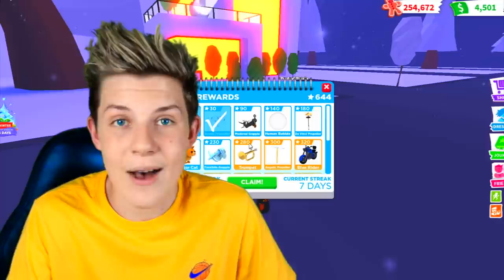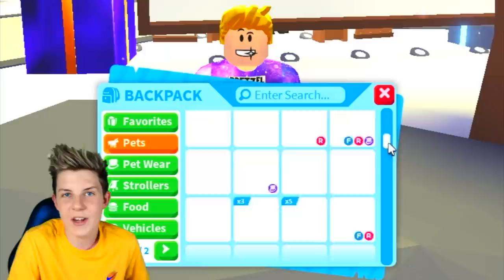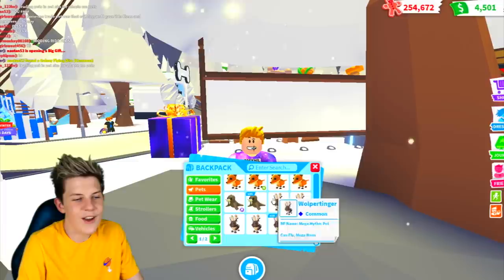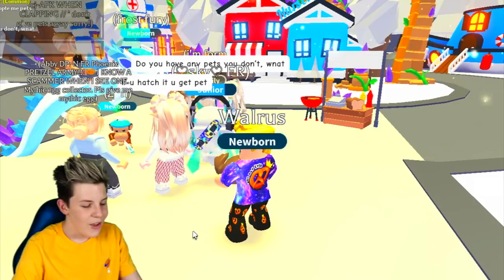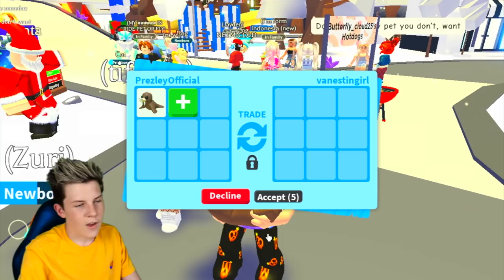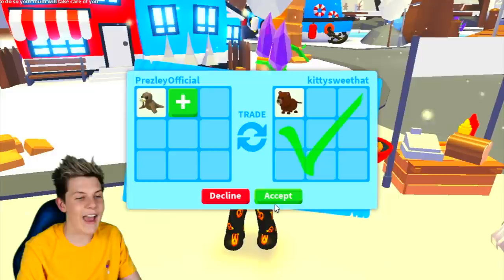Trading nothing to legendary: we're on a public server. You want to start with a common pet, or start with nothing and ask people for a common pet by saying you're doing a challenge. Let's say we start with a walrus, since that's a common pet. Head to the main center of any server and say 'Trading common for uncommon.' Someone traded us — we put in a walrus, they put in a bee, which is actually a rare pet. So we're completely skipping uncommon and going straight to rare — we started at common and already we're up to rare!